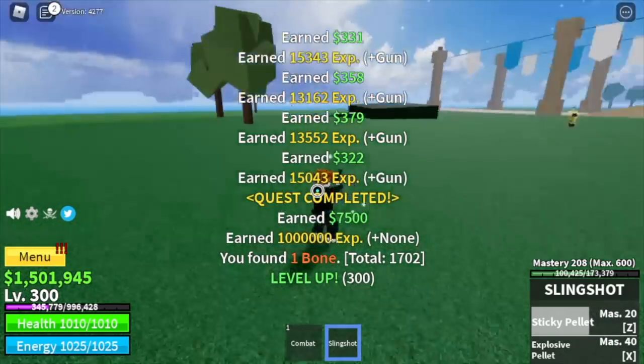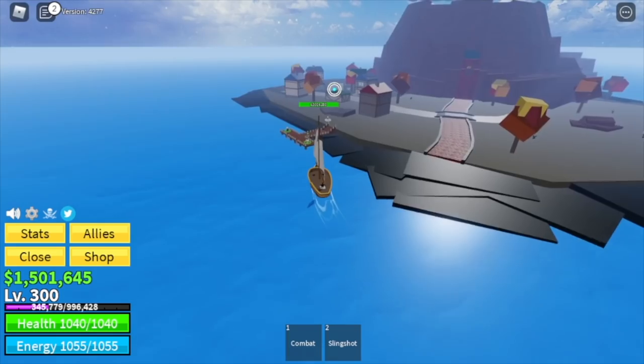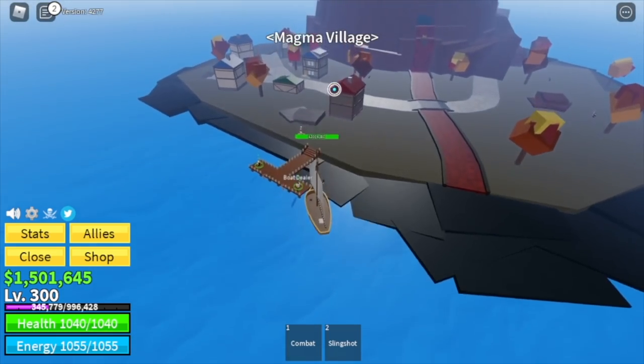Before we move on to the magma village, stat check: melee 192, defense 189, gun 519. Here we are at the magma village. We're going to start and end with the military soldiers.